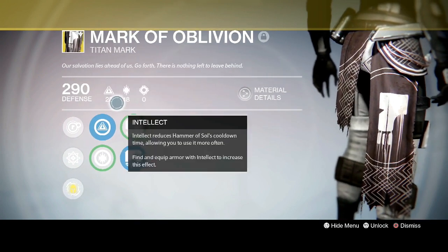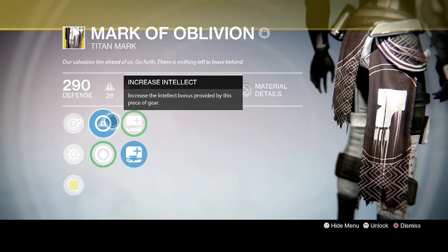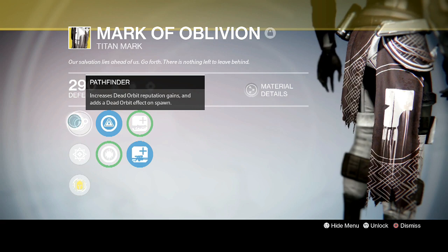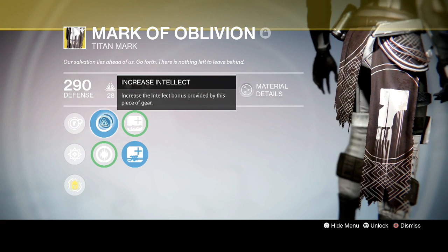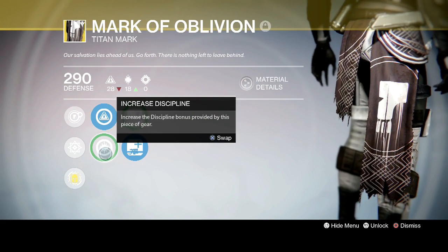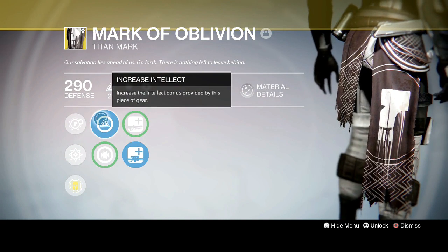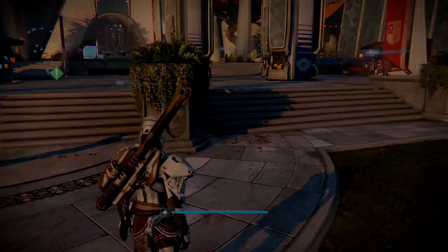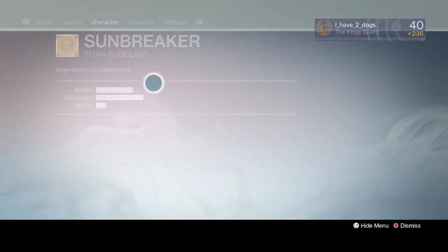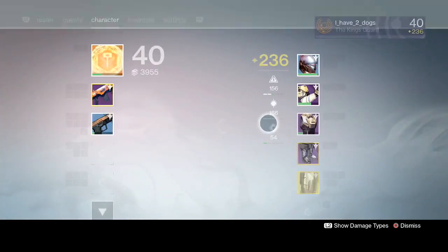If you wear this it can increase your Dead Orbit reputation gain, and it also has a Dead Orbit effect on spawn — I'm going to show you that in a little bit. It has increased intellect and increased discipline; you can equip either or. I always choose intellect because I'm running my Sunbreaker Titan, which is just too fun. The Sunbreaker Titan has a perk where if your super is full, your grenade and melee abilities charge twice as fast.